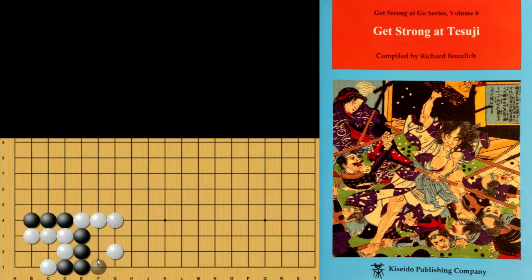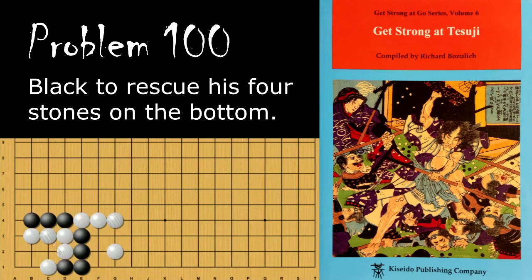Moving on to problem number 100, black is looking to rescue these four stones by capturing these five stones. What is black's tesuji to capture these stones? Black's move is the 2-2 point here, and if white hanes, black will atari, and now these stones are dead. If black does this atari immediately, it leads to a ko, and we want to avoid ko wherever possible.